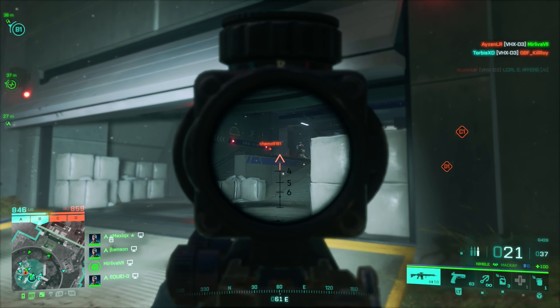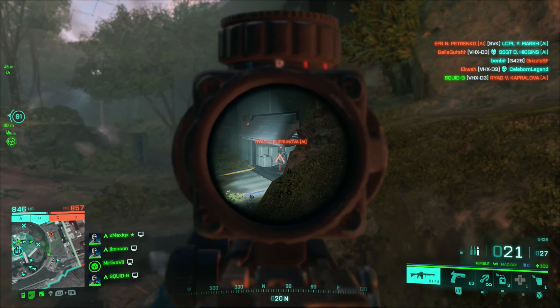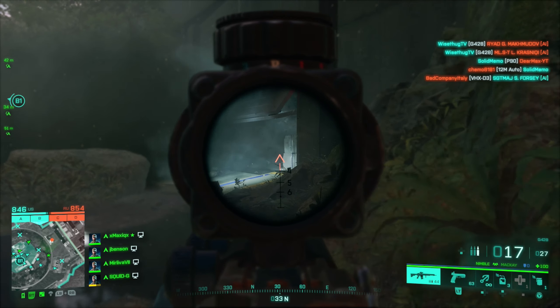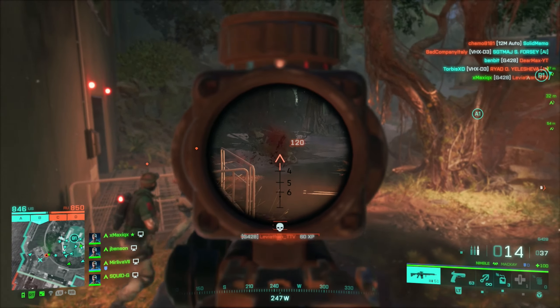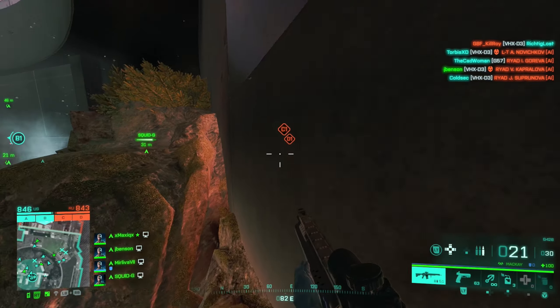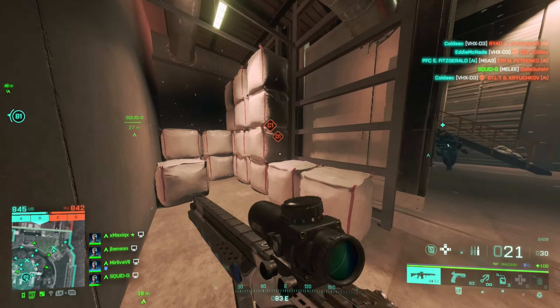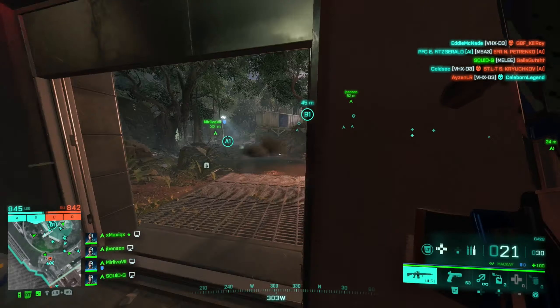So how you should play this weapon: it's a semi-automatic with not the fastest rate of fire, however up close it can do 60 to 70 damage with a body shot, so it's not completely trash up close. I got some really good fast kills up close, beating the VHX — the other assault rifle coming with Season 6, which is a high rate of fire weapon. This gun can kill very well up close but you need to hit your two shots. I wouldn't really recommend using it on this map because it suits a slower play style. If you're playing defense on Breakthrough or Rush, it's going to suit perfectly.